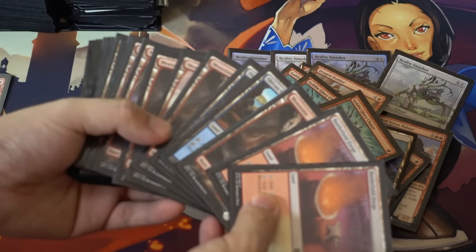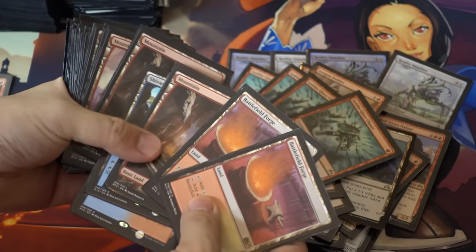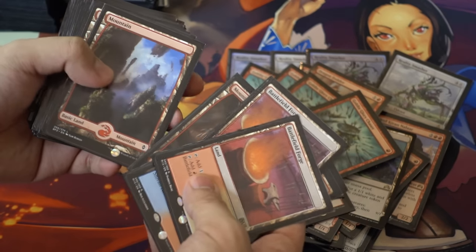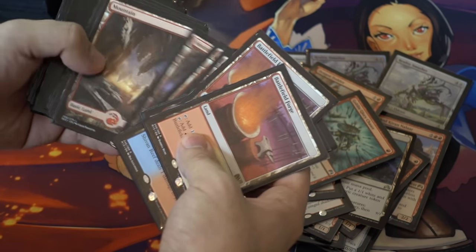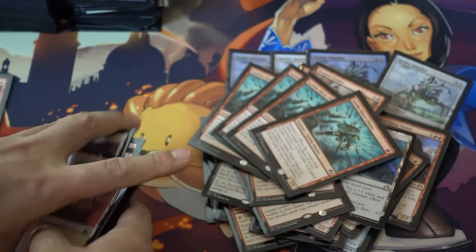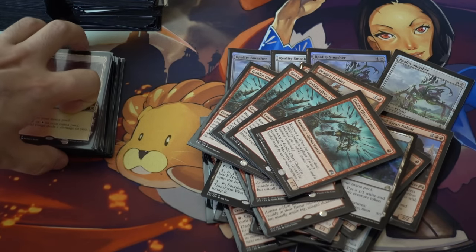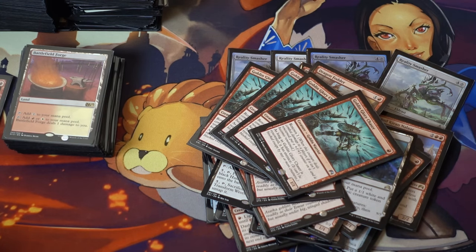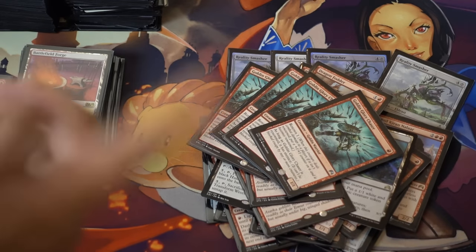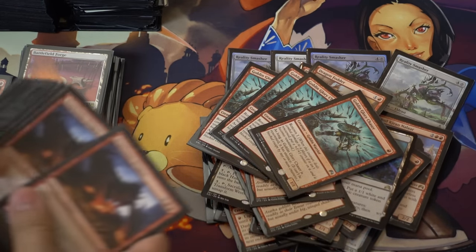For the mana base we're running four Battlefield Forges, four Shivan Reefs, and thirteen basic Mountains — for a total of 21 lands, plus the two Westvale Abbeys for 23 lands total. The Westvale Abbeys are very good because they also help your Eldrazi colorless costs.